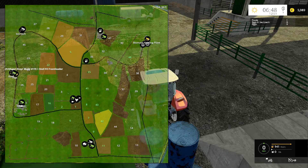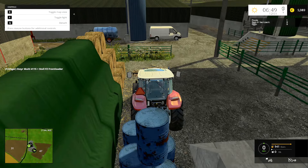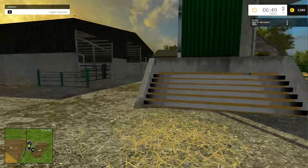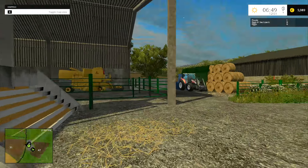We're up near field forty-seven now, up the top. This is the beef and the pig area up here. Let's just take a quick look around — hop out and take a stroll. We've got some tipping points here for various crops. I'm not quite sure which one goes where — it's a job to tell.